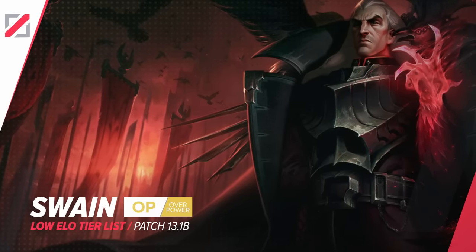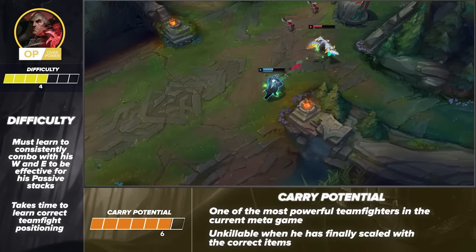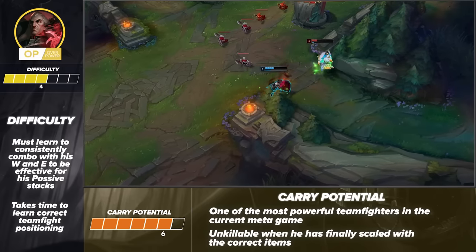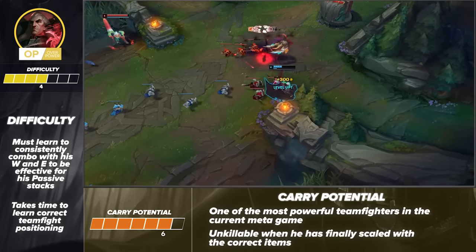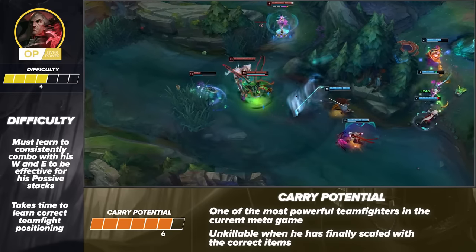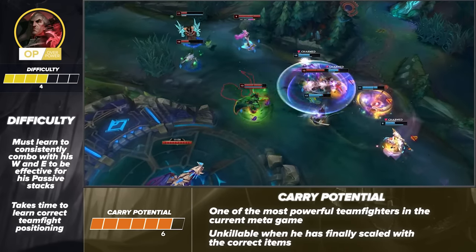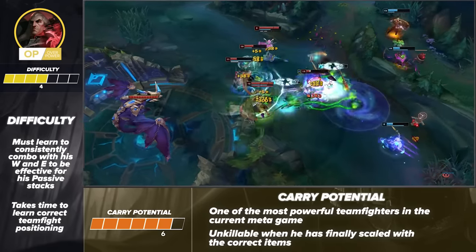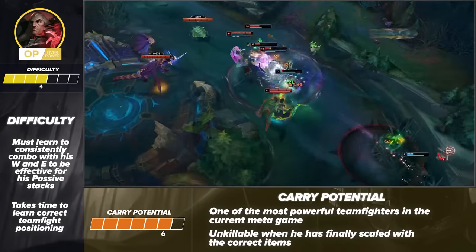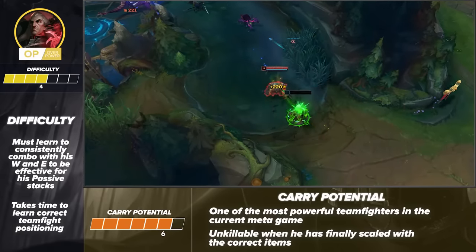Next, we have Swain. He's not the hardest champion to learn and is a great carry because of his ability to frontline while dealing high damage. Swain is one of the best teamfighters in the current meta, especially once he's scaled up and finished his core items. What makes him difficult is that you need to land your abilities to really get the most out of him, and it can take some time to learn optimal positioning in fights. Go in too deep and you'll get blown up before dealing any real damage. It's about showing restraint — the longer the fight, the better for Swain.